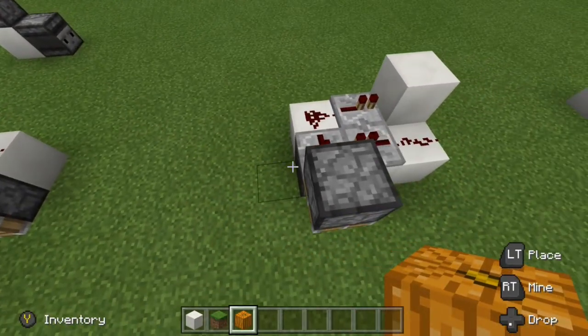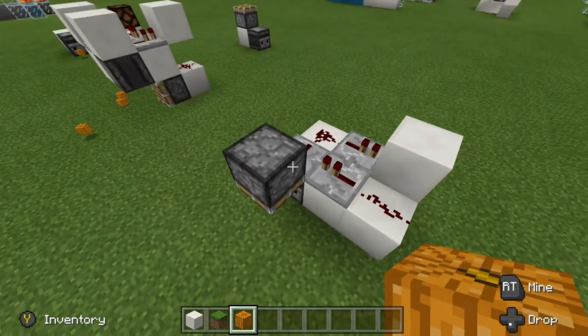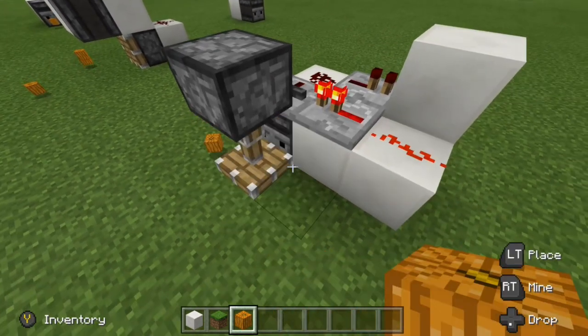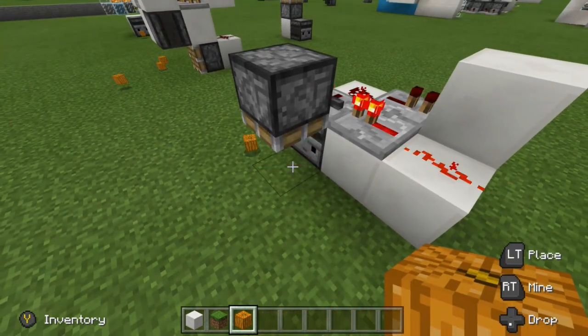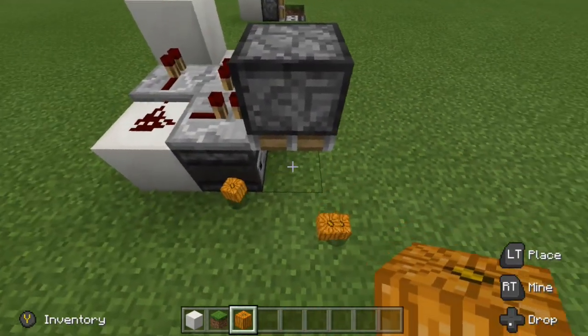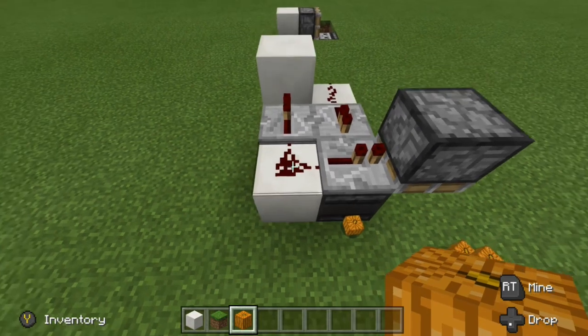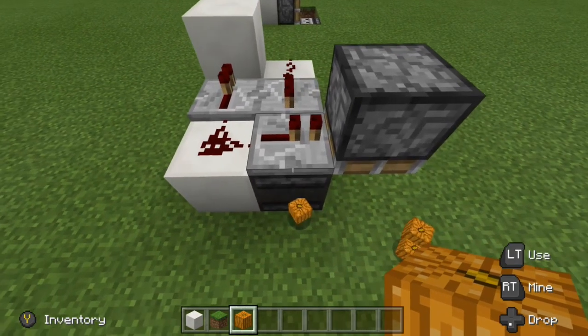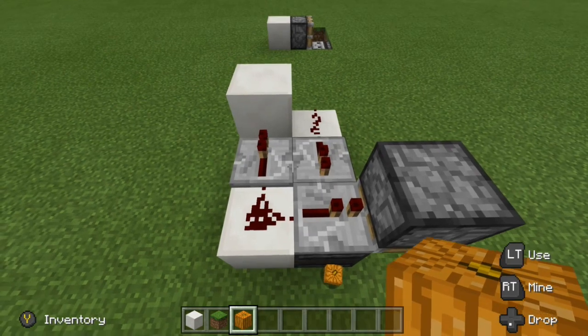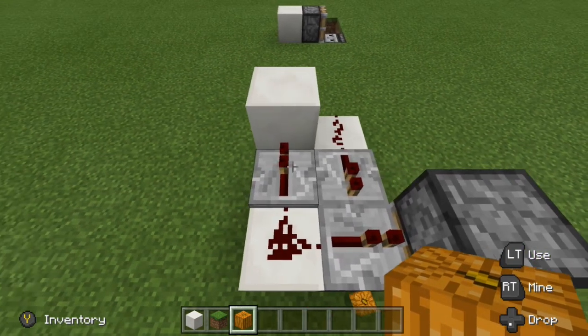Moving on, we have a slightly different setup with the observer down below and the piston up top, and it works just like that. When the observer detects our block here, it's going to power this block with our redstone dust on top. That's going to power our repeater set to one tick powering the piston, and then over here we have two ticks of delay once again on our two repeaters.